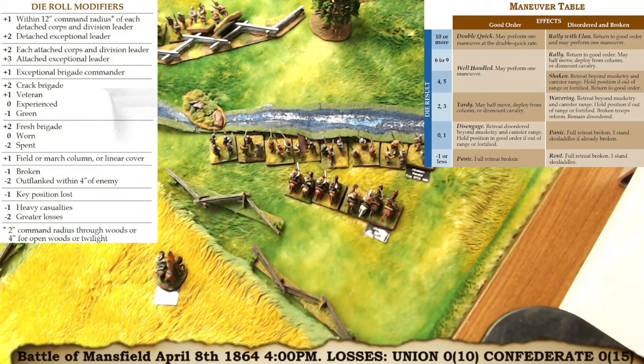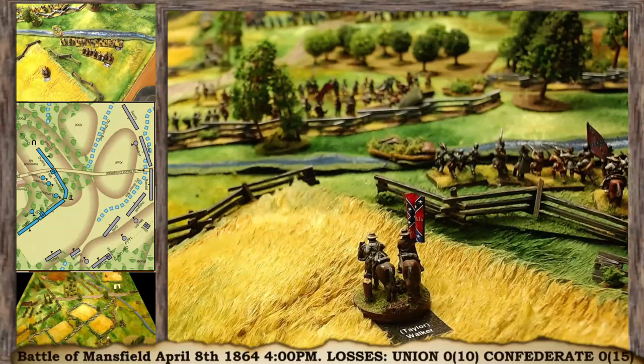That flank is moved. At the end of the phase I move Walker up so all his division is in command. Walker has sent his brigades forward — two have moved up in line, one has deployed into line. They're on the right flank following orders to attack, with cavalry moved up behind them.